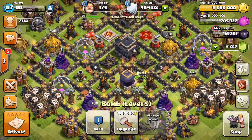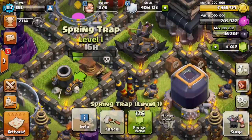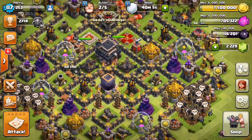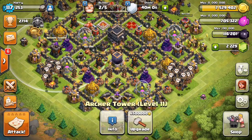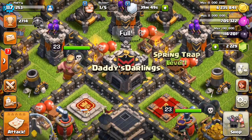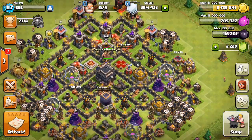I have some bombs to upgrade but who cares about bombs. I'll upgrade the Spring Traps since they're at level 3 or 4 and they're really cool — 500,000 gold on this one. Two builders left. I'll upgrade the skeleton trap — 1.3 million gold for max level in one day. And the last Spring Trap for 500,000 gold. Still 5.7 million gold left.